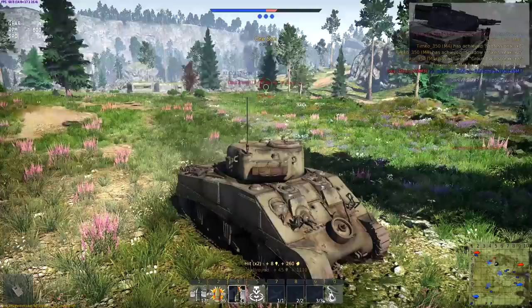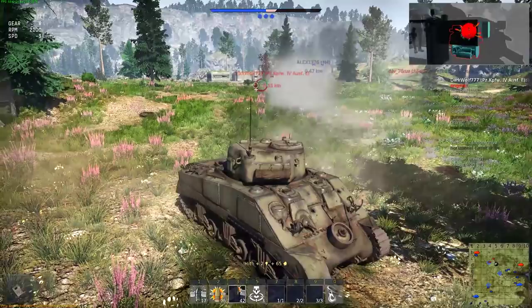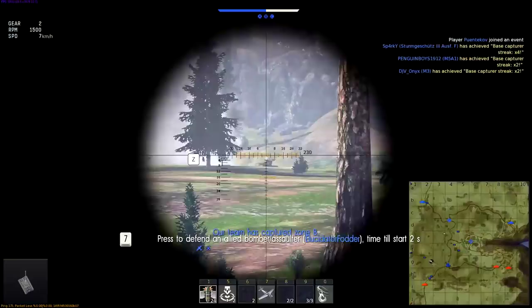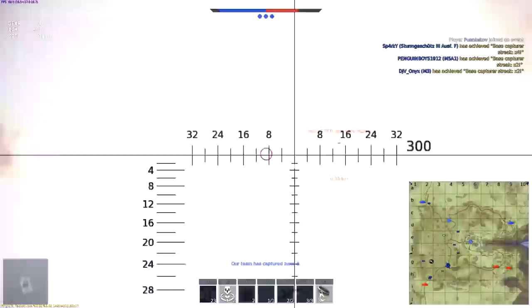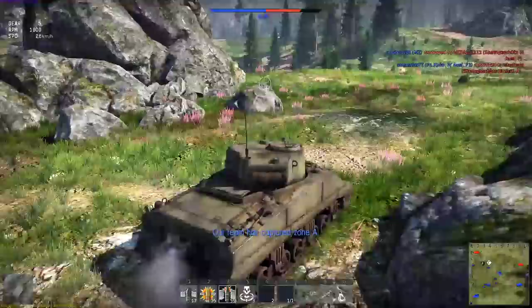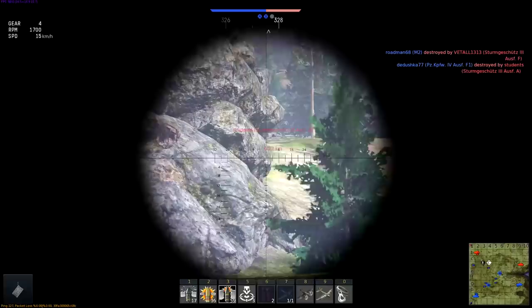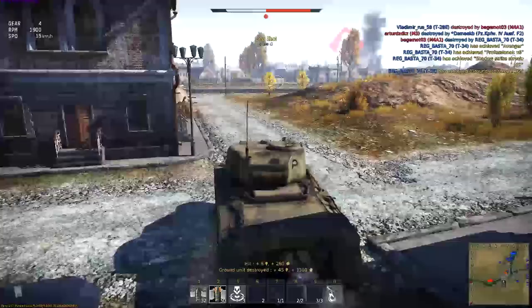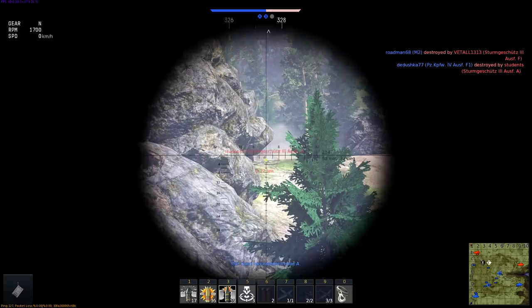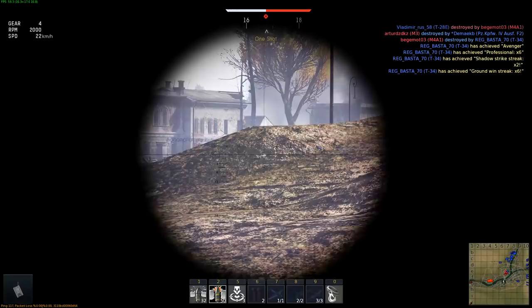We recommend using the sniper scope when shooting, accessed using the V key. It helps you aim at your opponent's critical areas: the driver's hatch, gun barrel, and the tank's engine. You can also zoom in using the Z key or right mouse button. It's best to stop moving before shooting — come to a stop, wait a second or two for your gun to stabilize, aim, and only then take your shot. It's also better to fire from some cover so you don't make yourself a big target.